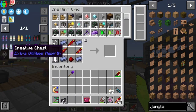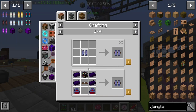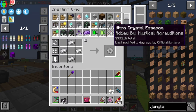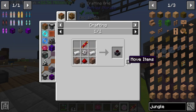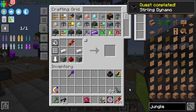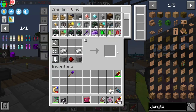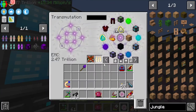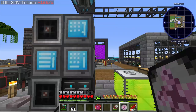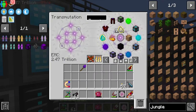We need the Sterling Dynamo next, which uses a fairly simple iron gear recipe. Make sure that's EMC'd and do the whole thing. I can kind of see why they don't allow you to get the transmutation tablet directly. Go ahead and make the Leadstone flux thruster and then the Leadstone jetpack once we have some lead.